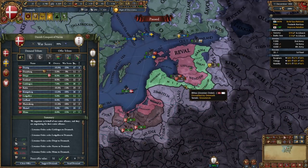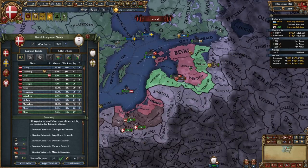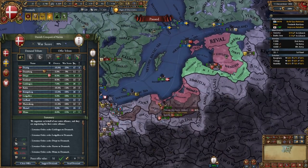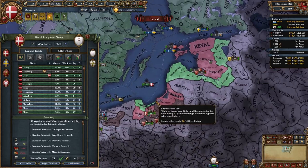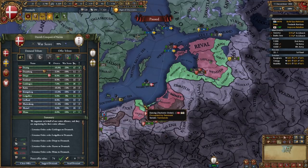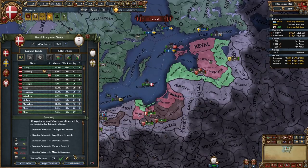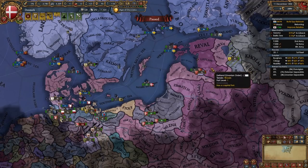In the peace deal with the Livonians, take provinces that surround them and prevent Muscovy or Poland-Lithuania from declaring on them easily. If you co-belligerented the Teutons, take Danzig from them — but nothing more, or it will be too much aggressive expansion. Either take these provinces plus Danzig, or just the Livonian provinces. I'm taking Danzig and all their money. That's our first war done.